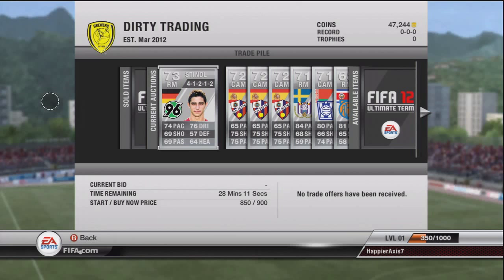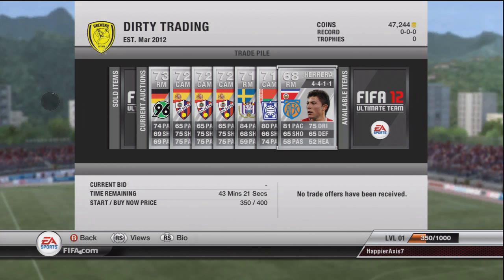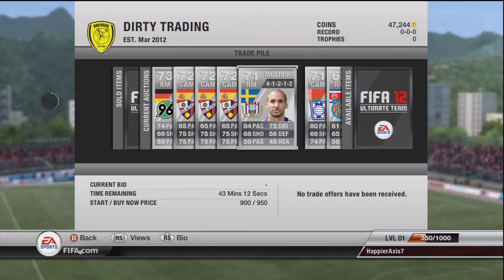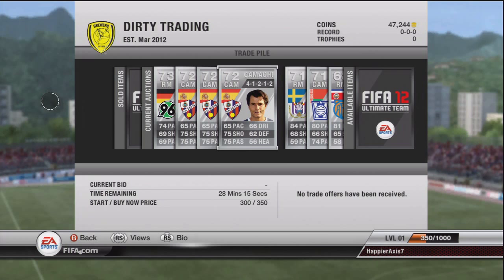We've got Stendorf, three Camachos, a Mullins, a Crivette and a Herrera still left. Getting the calculator out: 400 plus 850 plus 950 plus 350 plus 350 plus 550 plus 900 equals 4350, times 0.5 to take off the tax gives us 4132.5, plus existing coins gives us 51,376 total — we have cracked the 50k mark! The next episode will be on SA Sports Gaming, which I'm very excited about. Thanks for watching guys.